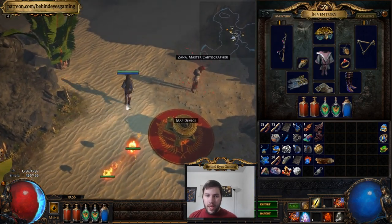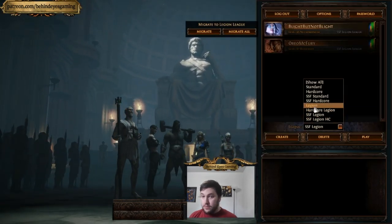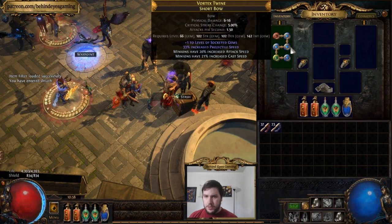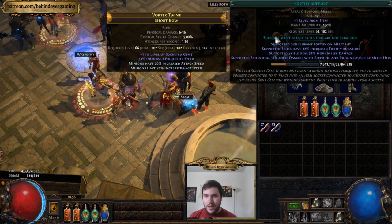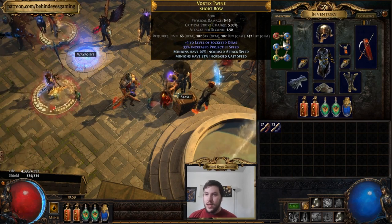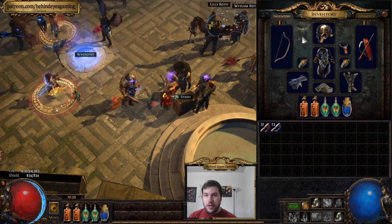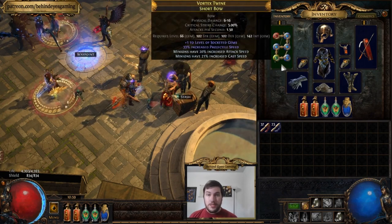You're probably going to hold on to zombies for a long time if you run two six-links. Eventually you'll want to switch to spectres, and for your zombies there are a lot of different skill gem setups. I like Zombies, Minion Speed, Minion Damage, Fortify, and Minion Life. Multi-Strike is very good for pure damage if you can get more red sockets — you can go Melee Physical, Fortify, and Multi-Strike, or even Maim to make zombies maim enemies. They're quite strong especially with threshold jewels, and they'll be stronger as a base going forward.